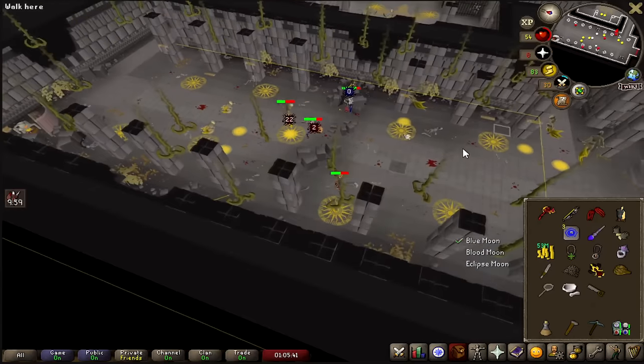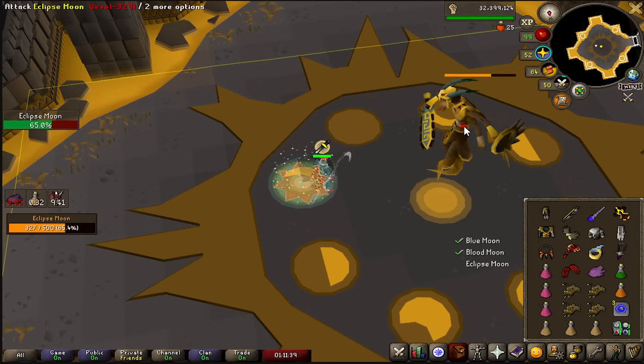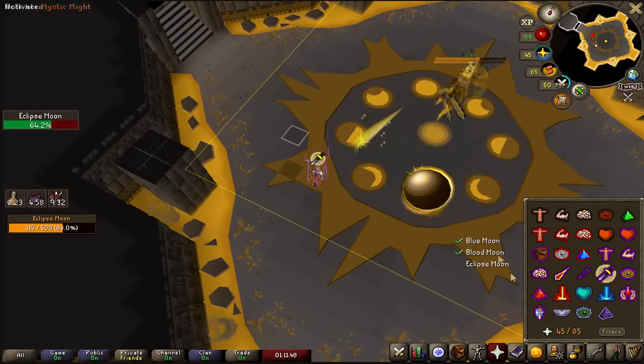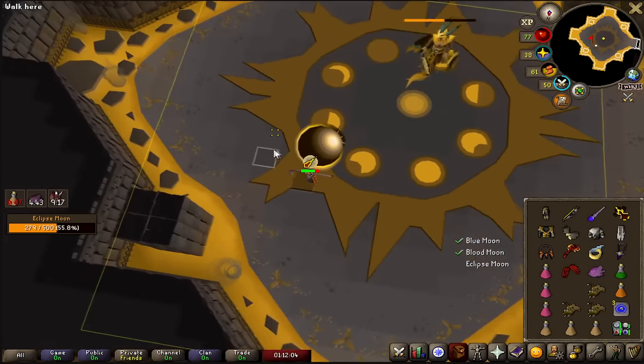That's one down, boys. We've got two left to do. I'm hitting like a truck on this guy. The scythe is definitely not hitting as much on this boss. What's that? Moon shield. I don't have my shadow. Am I supposed to be in the moon shield? Okay, I was scared of the moon shield, but I shouldn't be.